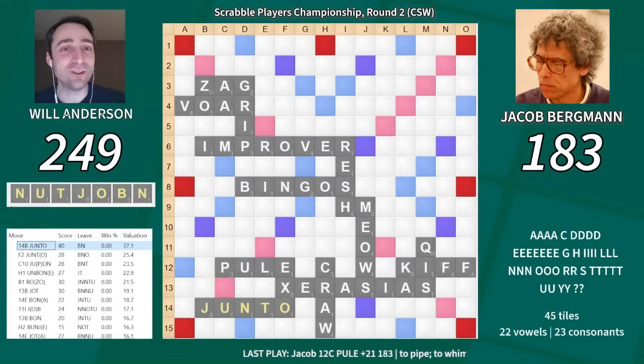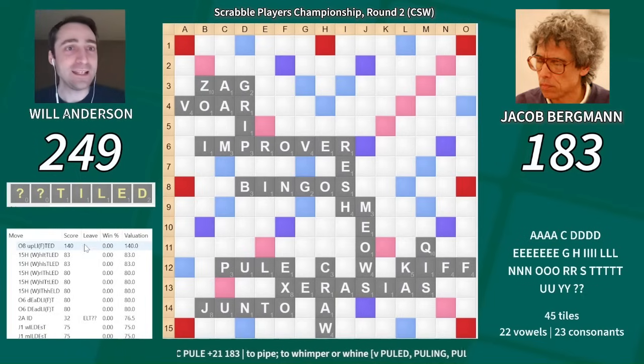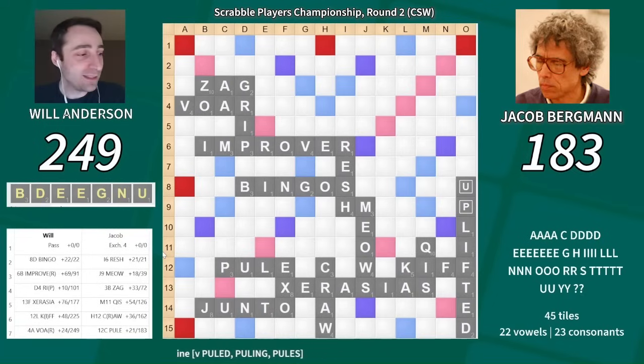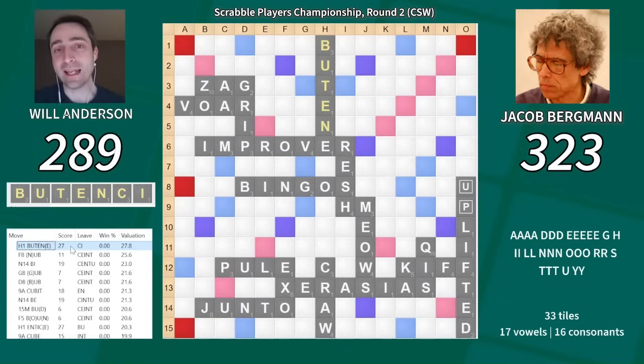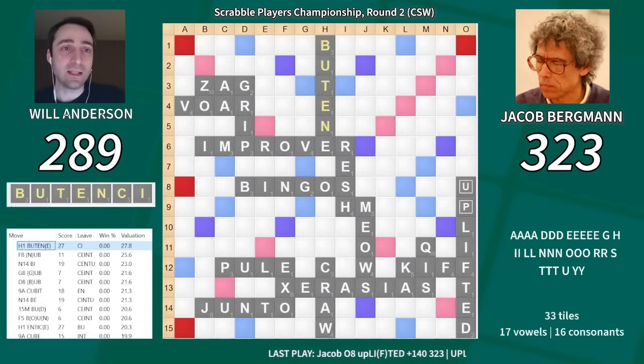I play Junto, and of course Jake has tiled and two blanks. He finds his only triple-triple — Uplifted for 140. I'm sitting there a bit shell-shocked, low on time, and all of a sudden I'm trailing in the game. I'm certainly still very much in it. I find what I think is a pretty necessary play of Butene for 27, scoring the most I can get, leaving CI. That sets up making a bunch more lanes, with a marginal lane through this U. Butene has to be the play here.